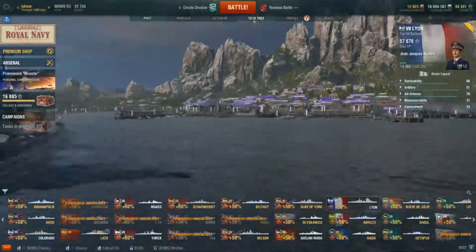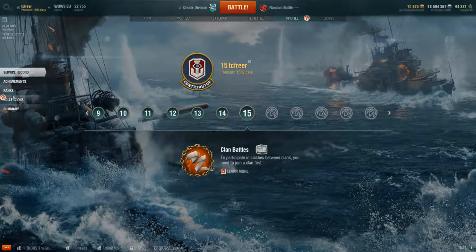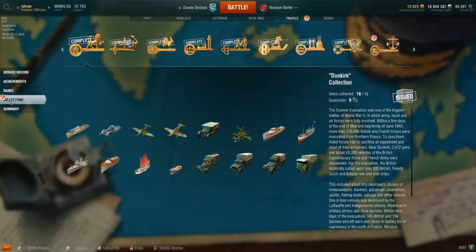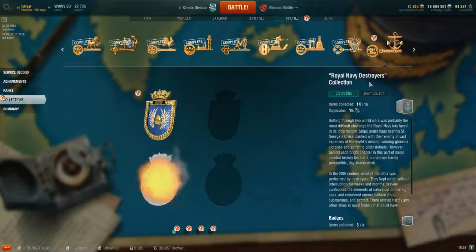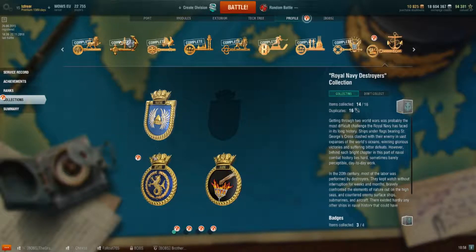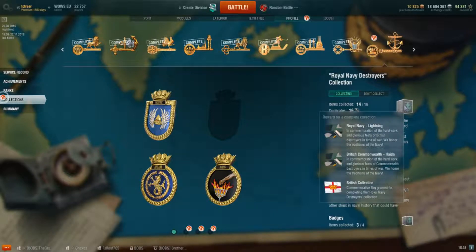Let's go and have a look at the collection that these form part of. So, our collections — it is the Royal Navy collections. For completing this one we can mount a second flag on our British destroyers. And for completing them all you get a Royal Navy Lightning permanent camo, British Commonwealth Haida camo, and a British Collection flag. That's quite good.